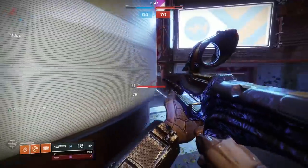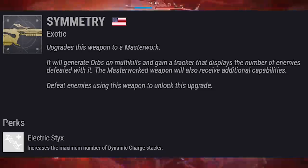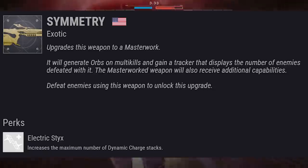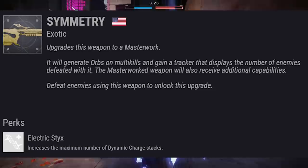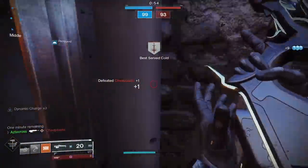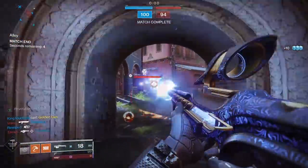There is the question about the Catalyst, because it does increase the maximum number of Dynamic Charges you can hold. If this goes up to maybe 30 stacks, just maybe you can one-tap inside of Crucible. But it's going to be greatly influenced by how many charges the Catalyst actually adds — could be 30, could be only 20. We'll just have to wait and see.